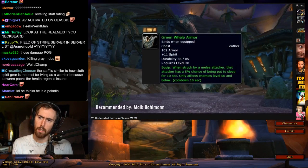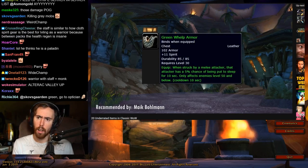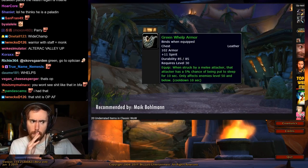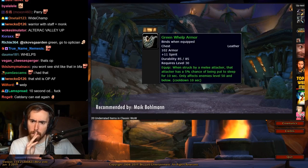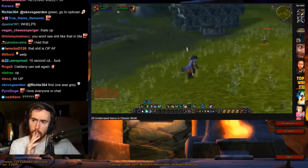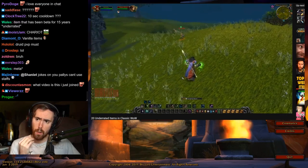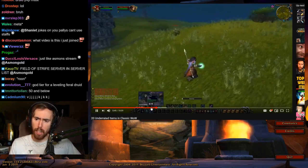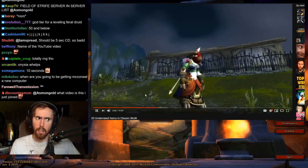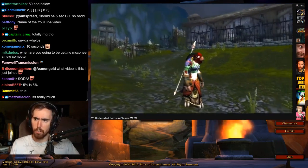Up next is the Green Whelp Armor, also recommended by Mike Bollman, crafted by leatherworking. This item is wonderful if you're leveling in a zone with a lot of PvP going on, like Stranglethorn Vale. It can completely ruin an opener for a rogue trying to gank you with Cheap Shot then Kidney Shot — there's a 5% chance he gets put to sleep, his combo is ruined, and you have a good chance to counter him. It's not that expensive to create, so I'll have this ready when leveling my orc hunter.